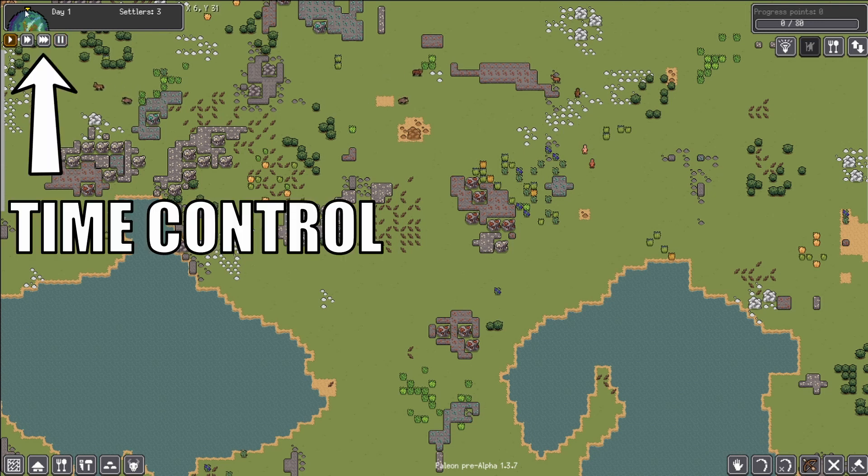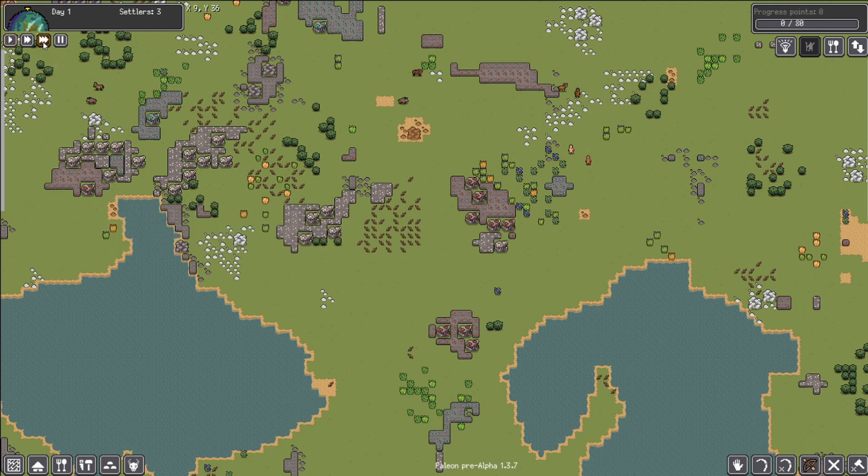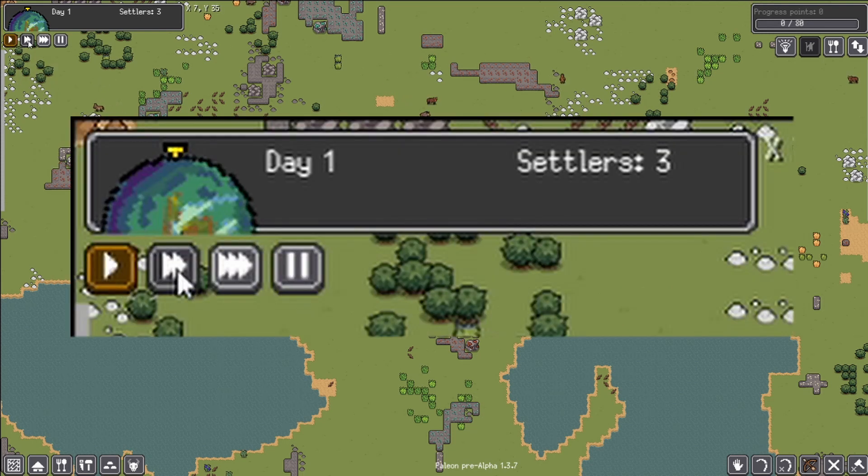We're going to unpause it here. Once we unpause it, you'll see that the earth starts to move just a little bit as we speed it up. You can fast forward two times, you can fast forward three times, and you can pause. All of these will come into play at some point.